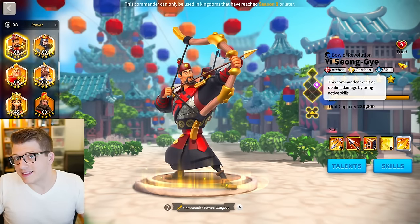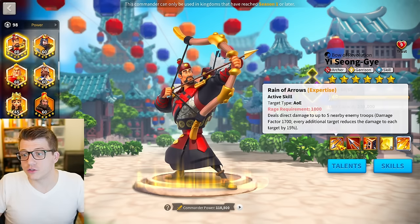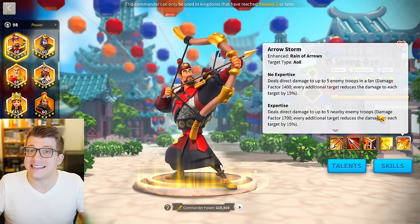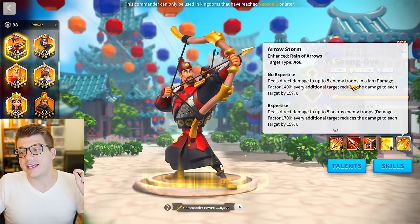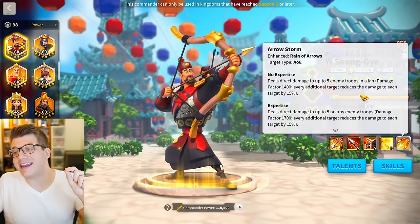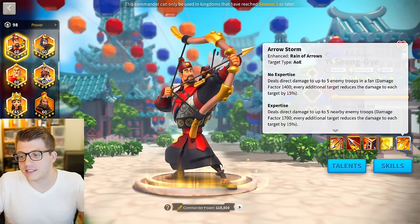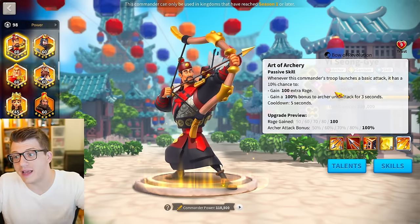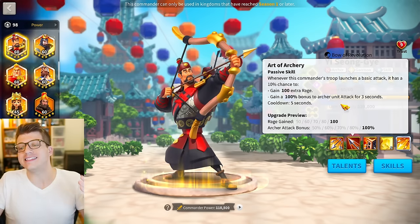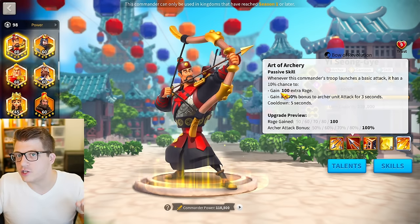Yi Seong-Gye is an archer, garrison, and skill tree legendary commander. His active skill, when not expertise, deals 1400 damage factor to up to five enemy troops in a forward-facing fan-shaped area, and each additional target reduces the damage to each target by 15%.